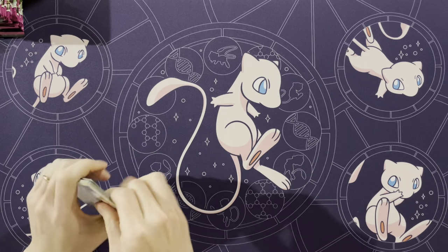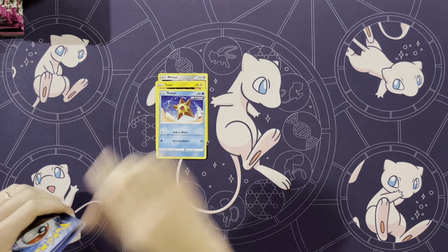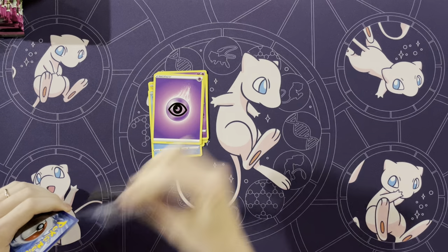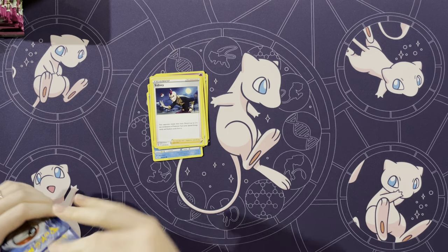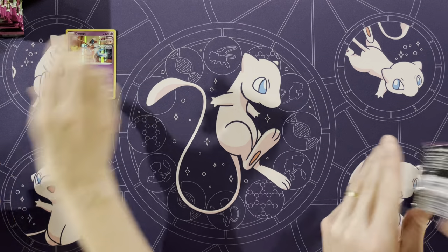I'm just gonna go ahead and make a list for all 18 packs I'm gonna open. Next pack: Meltan, Toxel, Staryu, Mawile, Makuhita, Energy, Diggersby, Sydney, Cross Switcher, a Zoroark, and a holo Deoxys.